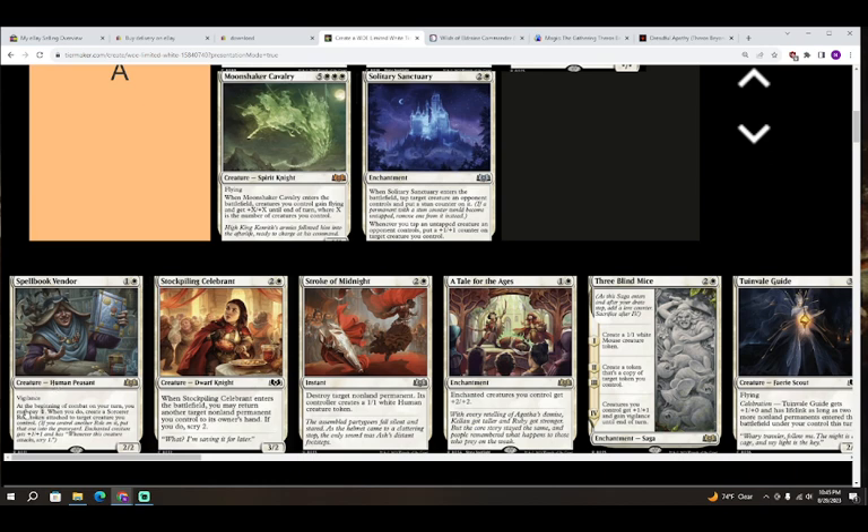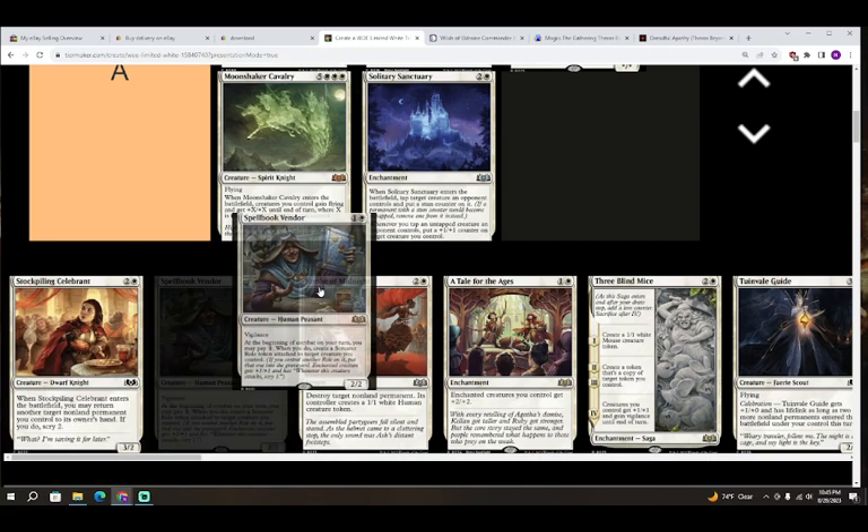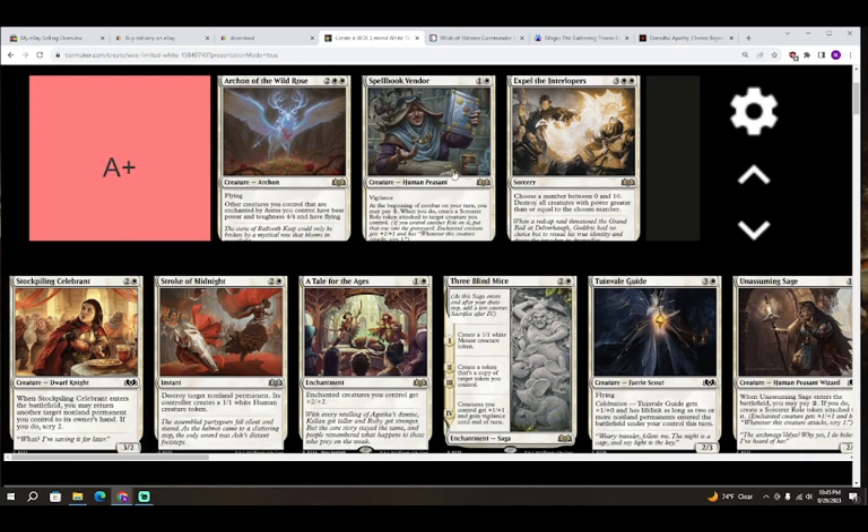Next up we have Spellbook Vendor — colorless and white for a creature, Human Peasant with vigilance. At the beginning of combat on your turn, you may pay one white; if you do, create a Sorcerer role token attached to target creature you control. If you control another role, put that one in the graveyard. I actually think this card's an A plus. You basically play it on turn three, put the Sorcerer role onto the two-drop you played before it, making it more powerful, and then over time you buff up your whole team. This is going to be one of the better cards for the white aggressive deck. A plus for Spellbook Vendor.